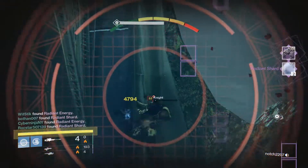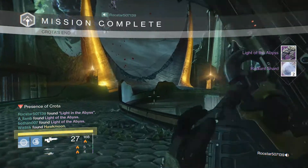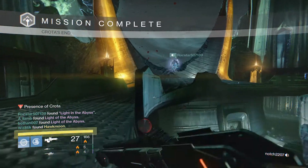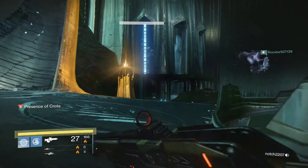As my team and I quickly down Crota, I'm given the Light of the Abyss and two radiant shards, while my teammate is given Hawkmoon — the exotic hand cannon that is definitely at the top of my must-have list. So that drop may have me insanely jealous. Come on, Bungie! Killing me here!